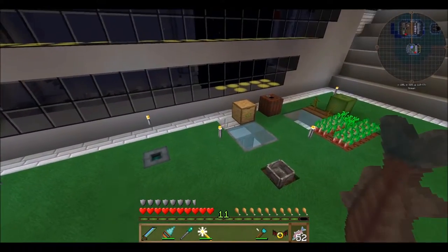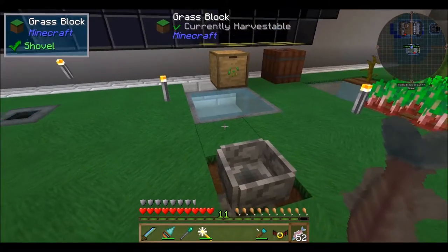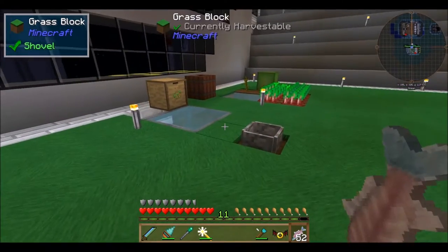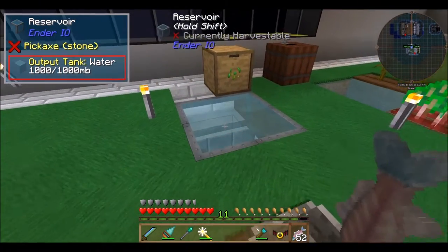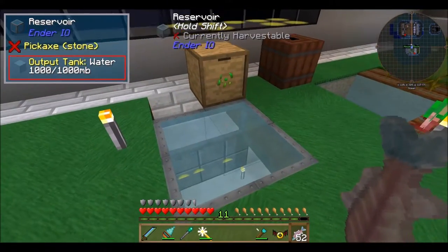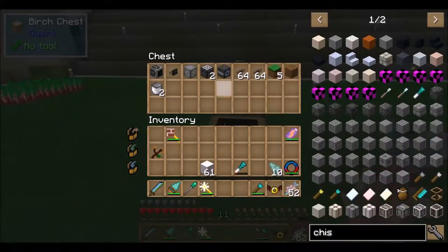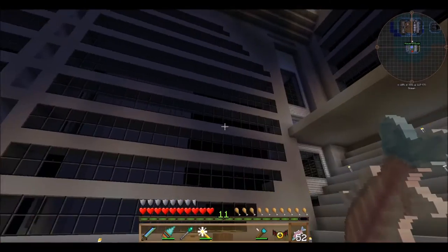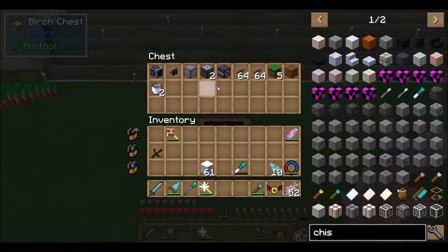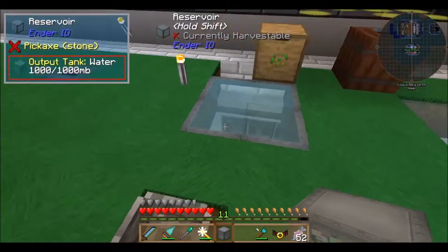The first thing I want to automate is the Petal Apothecary. Direwolf put out a video today that I happened to watch that dealt with this, so I'm going to use a few things I've never done before from his video. I made this reservoir, which comes from EnderIO. I've built a couple things - there's a fluid tank I put over here.